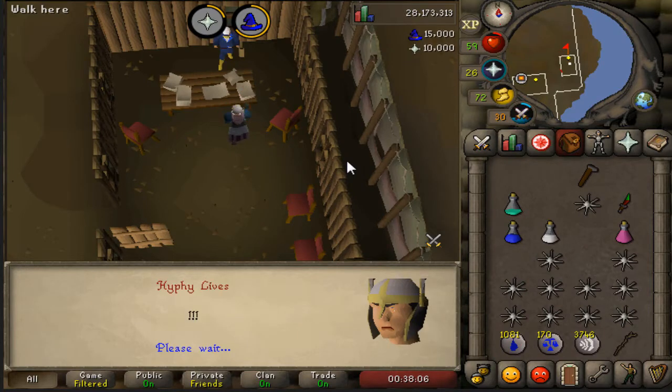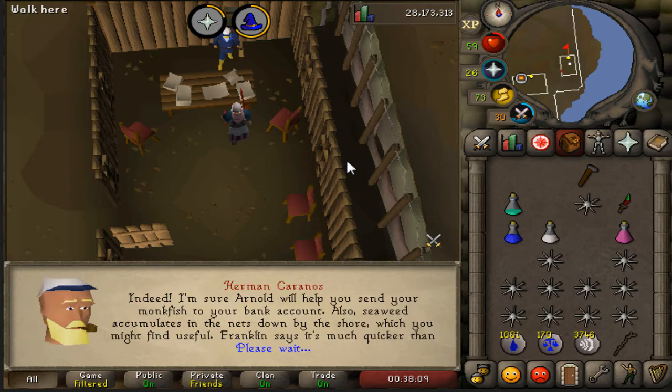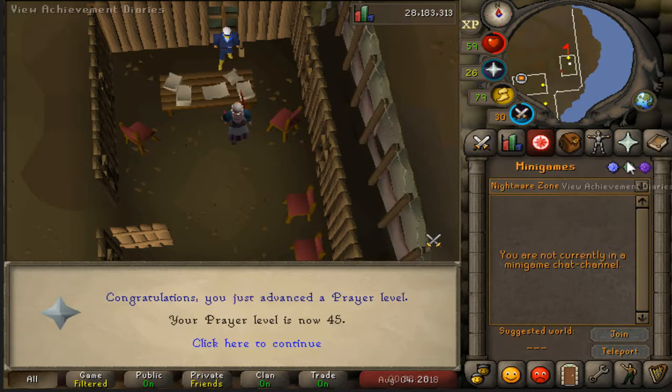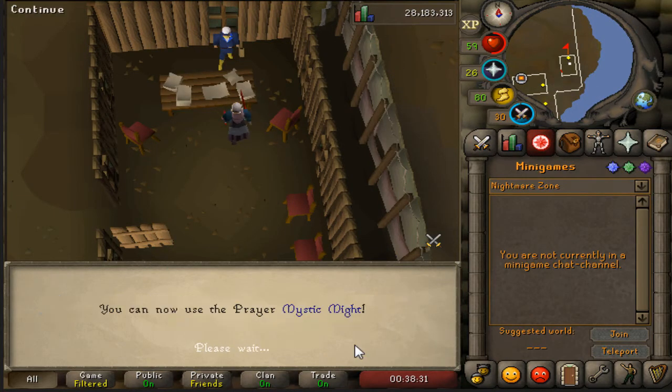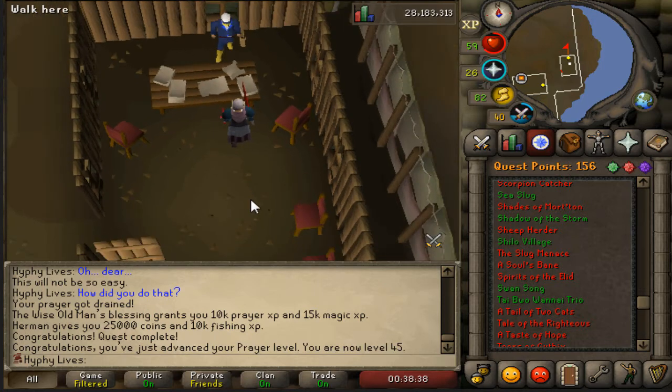Alright boys, we have defeated the queen. 10,000 prayer XP, 15k magic XP, 25k cash, and some fishing XP too. Kind of random how it abbreviates XP in this one. Two quest points — and 45 prayer. 156 quest points total — only 19 left and we can complete Recipe for Disaster.